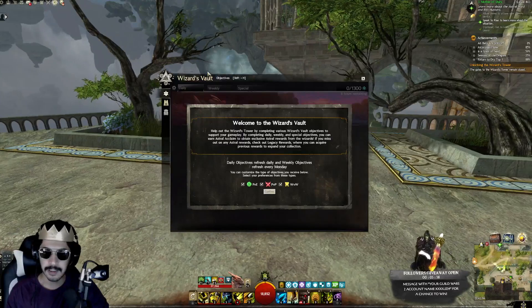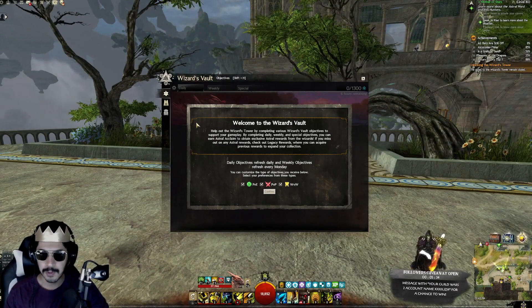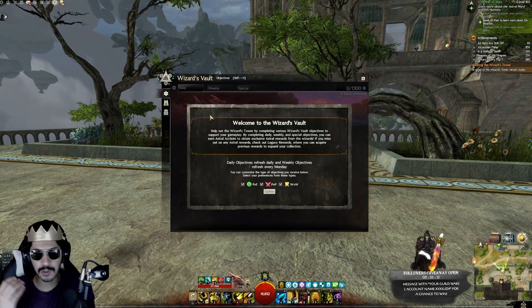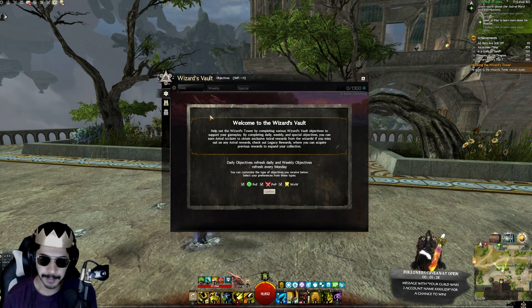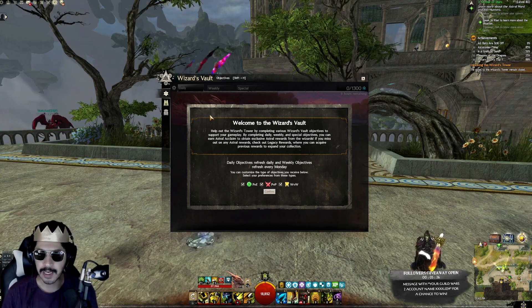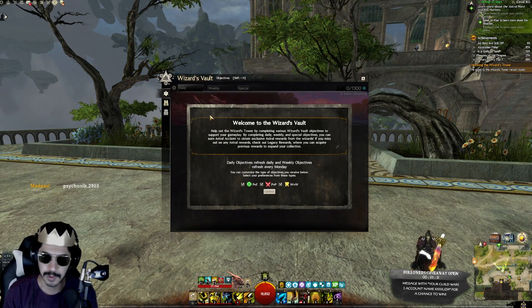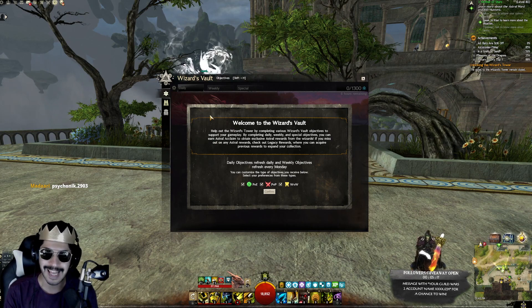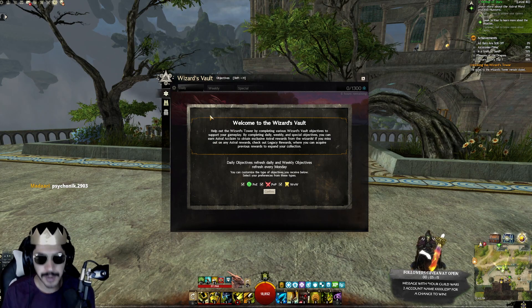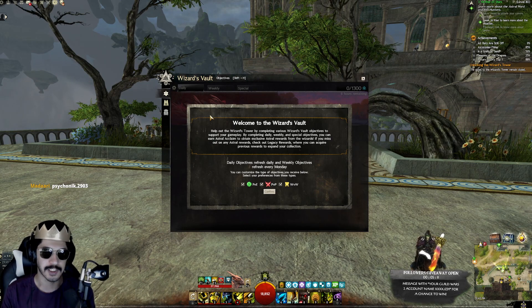Let's look into the Wizard's Vault. Welcome to the Wizard's Vault — help out the Wizard's Tower by completing various Wizard's Vault objectives to support your gameplay. By completing daily, weekly, and special objectives you can earn Astral Acclaim to obtain exclusive astral rewards. If you miss out on any astral rewards, check out the legacy rewards where you can acquire previous rewards to expand your collection.